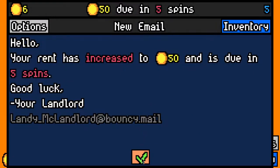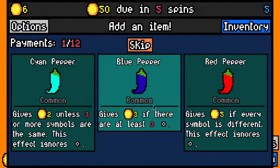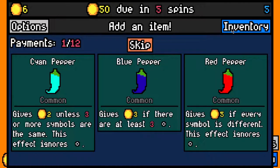We made the 25 rent payment with 6 left over - 50 now due in 5 spins. Let's pick up a slot I think, and blue pepper is pretty good early on. Red pepper is actually good at the moment - if we only pick up one of everything, red pepper is good.